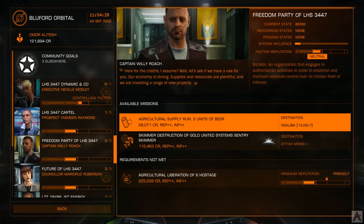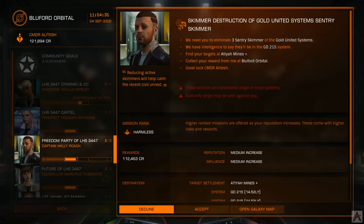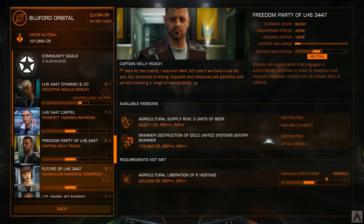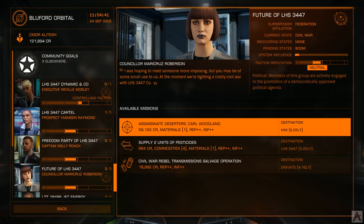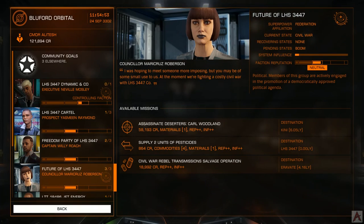This one's not bad — three tons of beer for thirty grand. Still, not what we're going to go after. There's skimmer destruction, but that may be illegal and cause additional fines — more trouble than it's worth. You could assassinate a harmless target and get sixty grand out of it, but we'd need an FSD interdictor, and at the moment we're fighting with our power budget, so probably not a great plan.